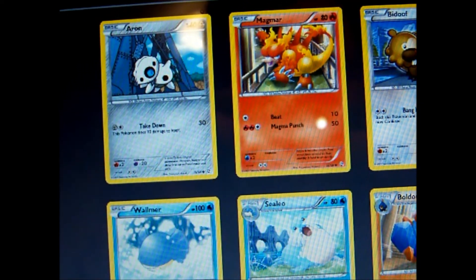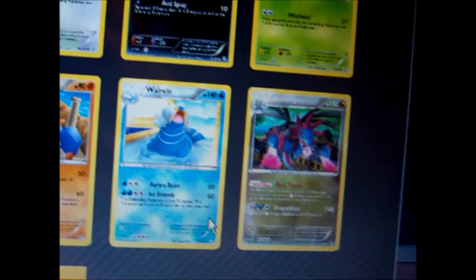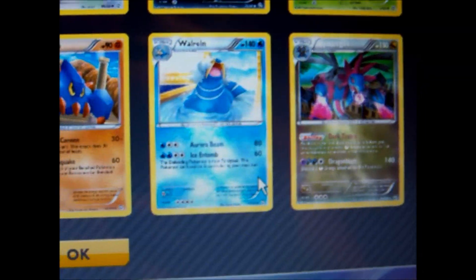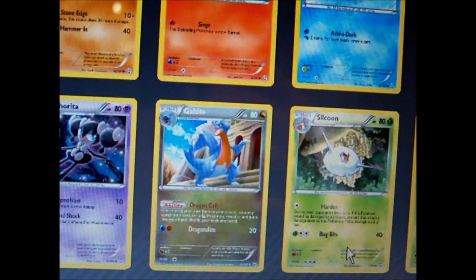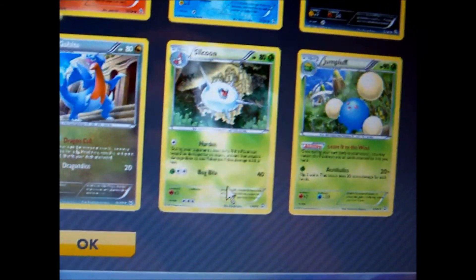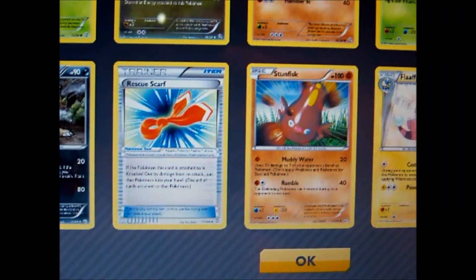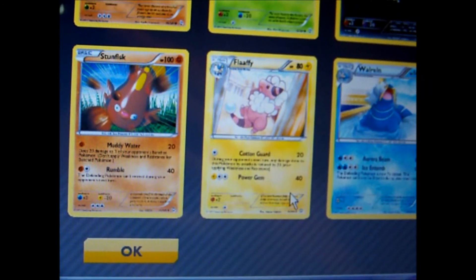I might actually add that Magmar to my deck, possibly. Hollow Hydreigon — I think I'm going to make a dragon deck with that — and a Reverse Water engine, horrible, but it's a Rare. Another Dragoncall Gableite — I've got like six or seven of those now. Jumpluff Rare, Silk Moon Reverse, Rescue Scarf. Water Rare, Butterfree.